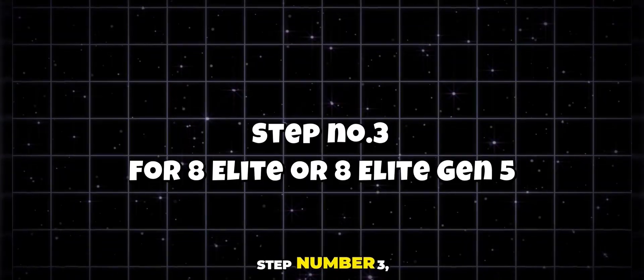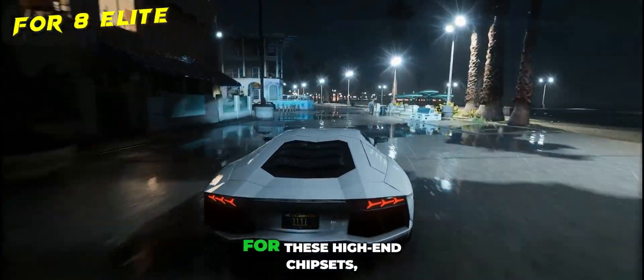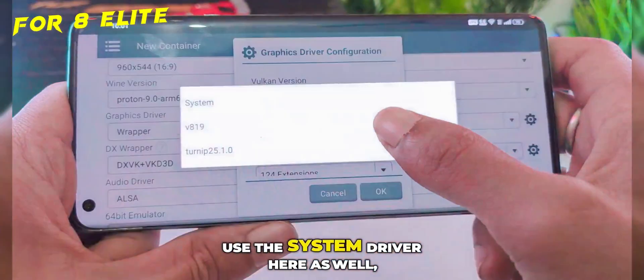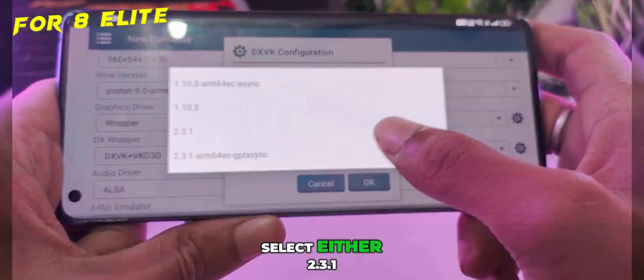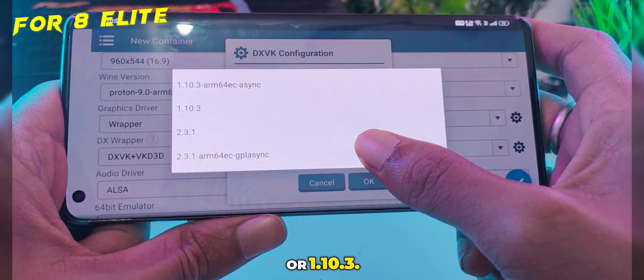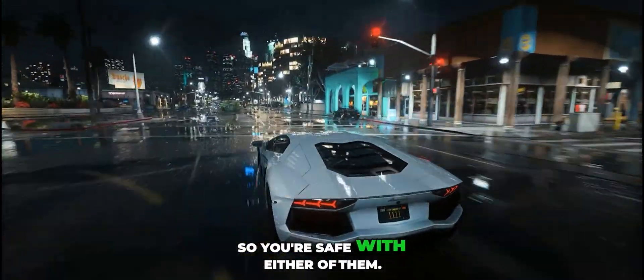Step 3 for Snapdragon 8 Elite or Snapdragon 8 Gen 5 devices: the setup is simple. Use the System Driver here as well, and for DXVK, select either 2.3.1 or 1.10.3. In general, 2.3.1 and 2.4.1 are considered the most stable options, so you're safe with either of them.